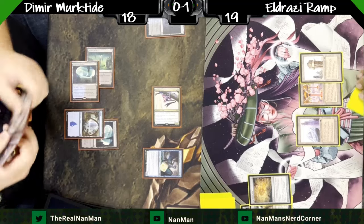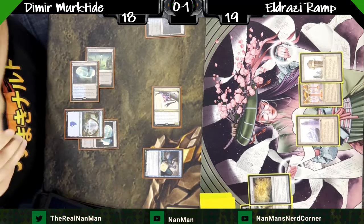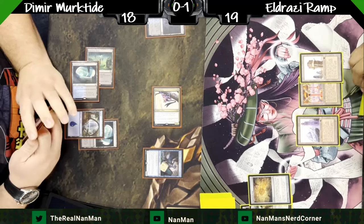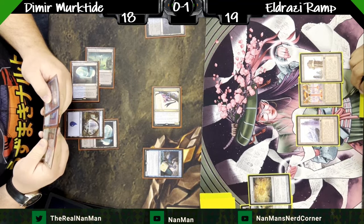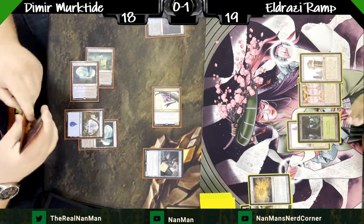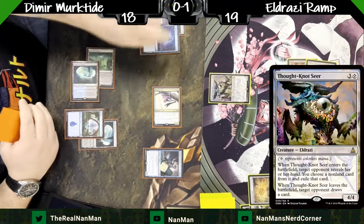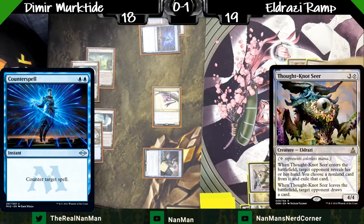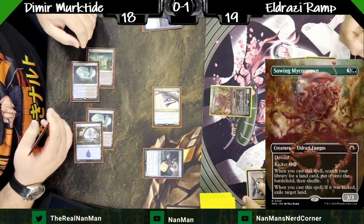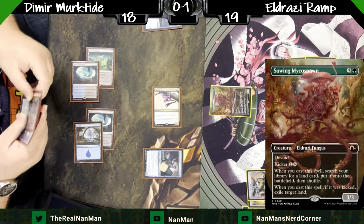This is the traditional Dimir Merctide — not the new-age Oculus manifest reanimation style. Pre-Modern Horizons 3, the Merctide list was a blue-red version, and then it adapted into this blue-black version specifically to combine the powers of the Frog. The Eldrazi player attempts a Thought Knot Seer, and that's going to be hit with a counterspell. You want to strip away a card but also set yourself up with a threat — at least a body out there — and that's one way to do it.